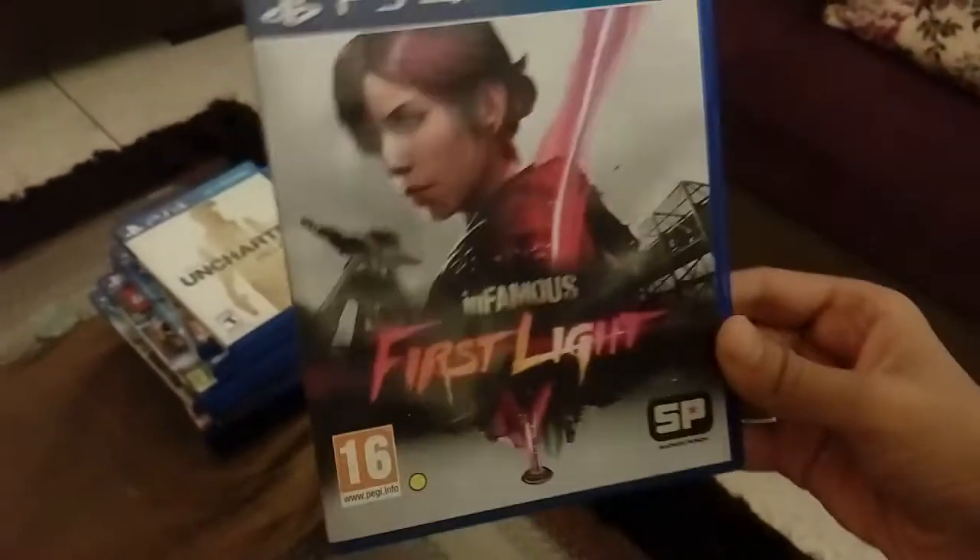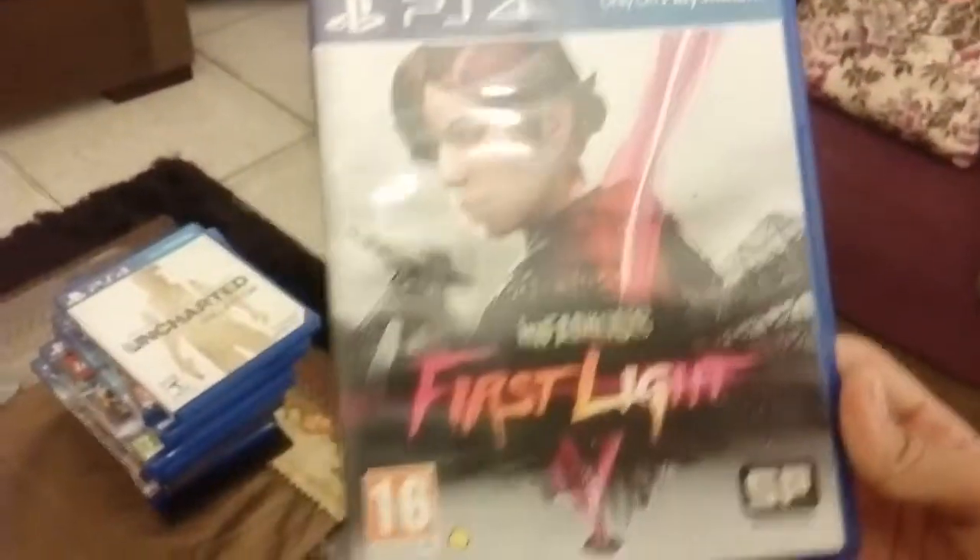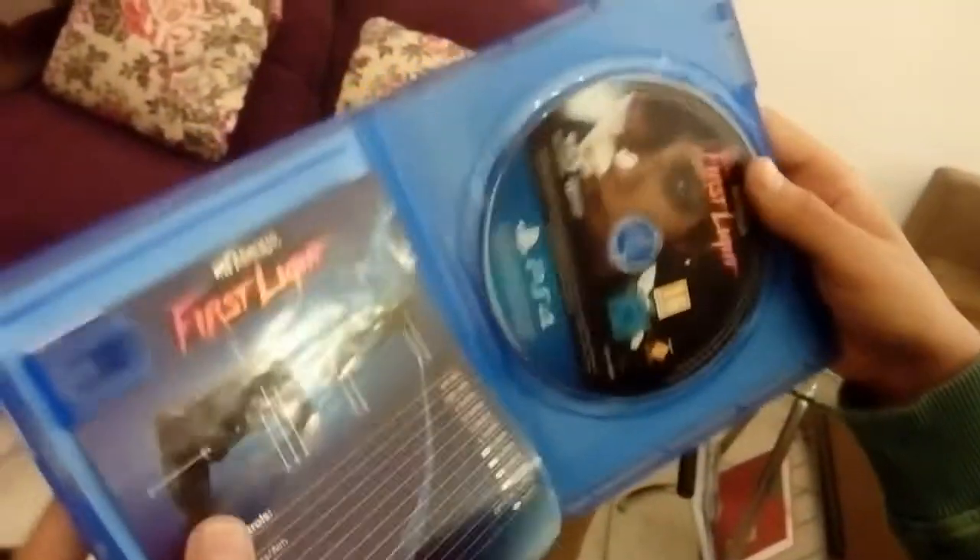We have one more game remaining — it's Infamous: First Light. Infamous First Light is an open world game in which you have powers, like neon abilities, dashing, and hitting someone with smoke from your hands. The tagline is 'Unleash your power.' And that's the CD and the manual.